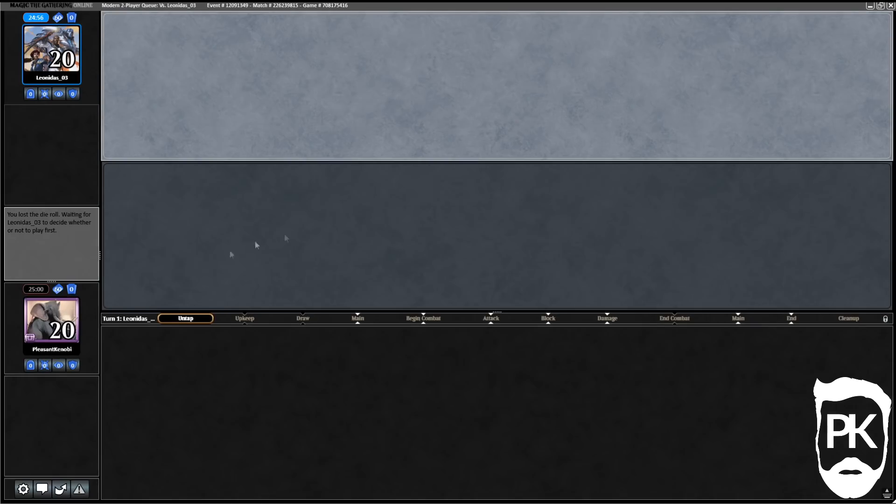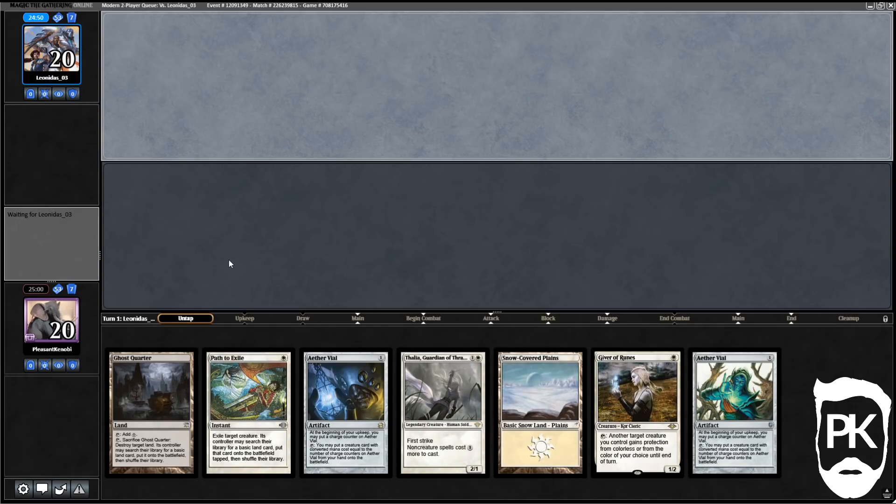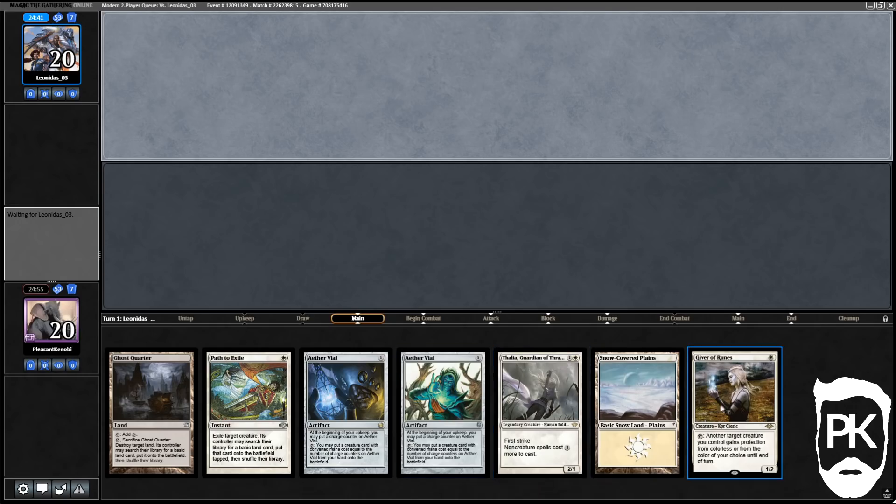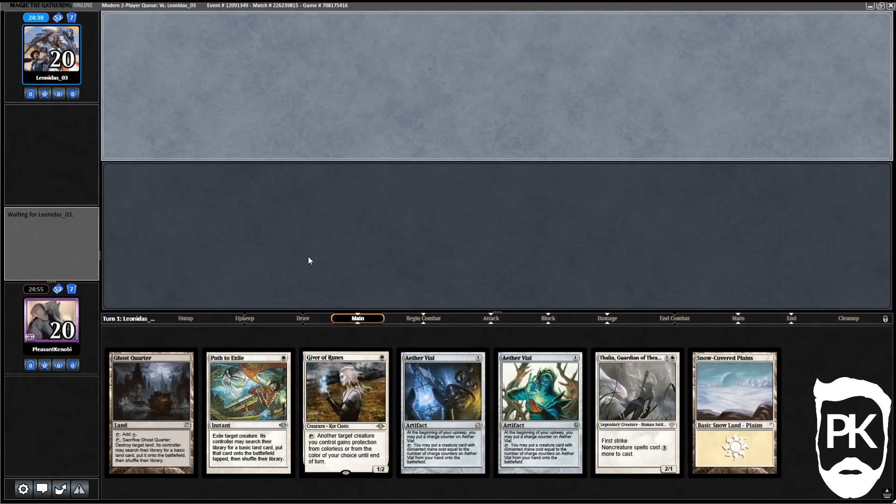Welcome welcome welcome, we've lost the die roll so we're in a slow play today. I had some other videos planned but they didn't go to plan — I got my ass kicked across multiple formats. Today I'm on trusty old Death and Taxes in Modern, playing Red-White D&T. I'm going to keep this hand: we've got double Aether Vial, Thalia Giver of Runes, Path to Exile, and a Ghost Quarter.